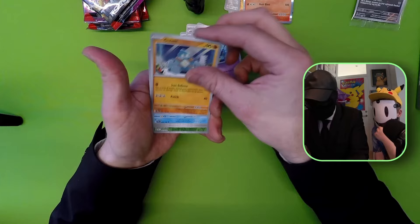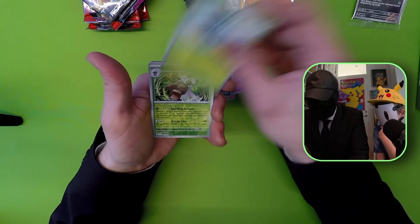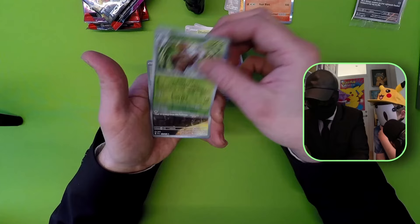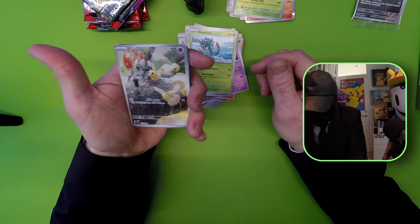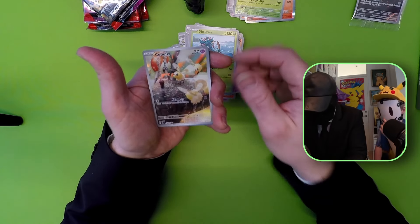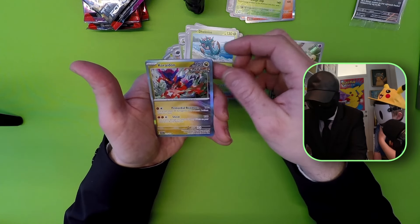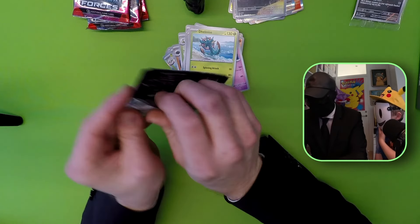Marill, Gullet, Keldeo, Iron Jogilis, Delamise, Shiftry Reverse. And then we got a full art - it's the Cutiefly. That's an awesome card. Just gonna sleeve that in a bit. And the Gardevoir Hollow as well. Moving on to the next pack here.